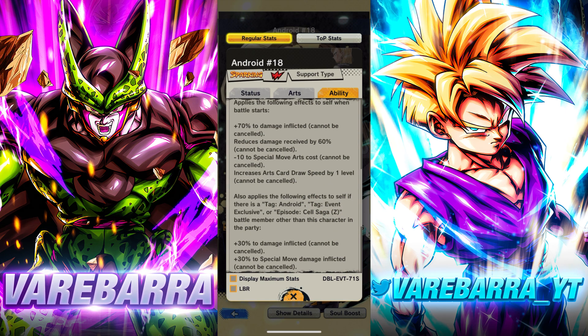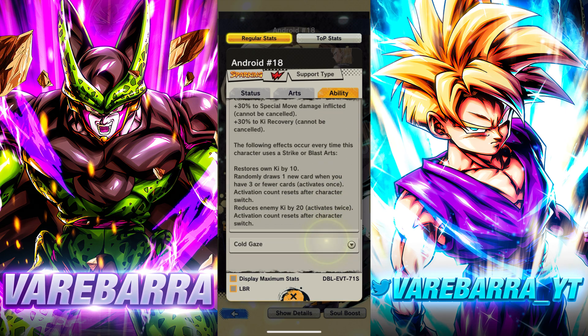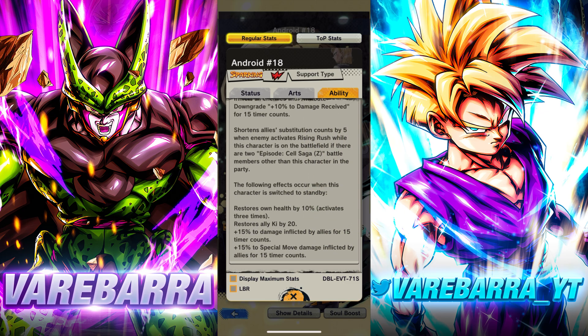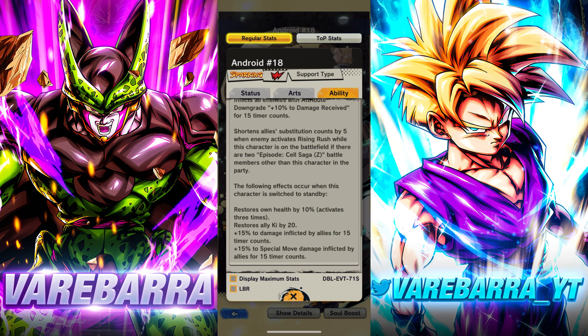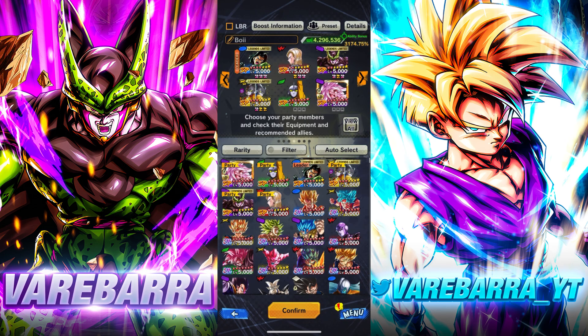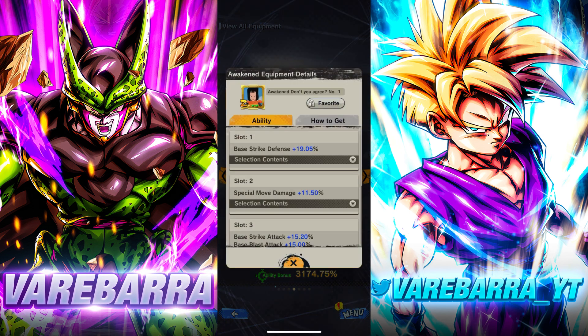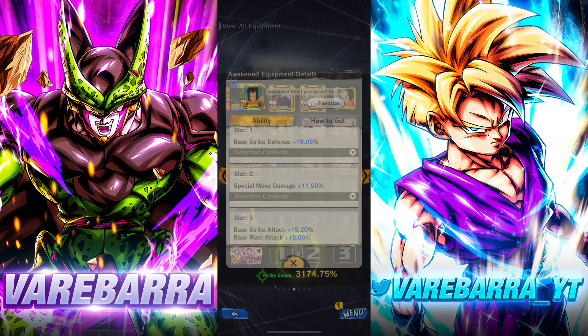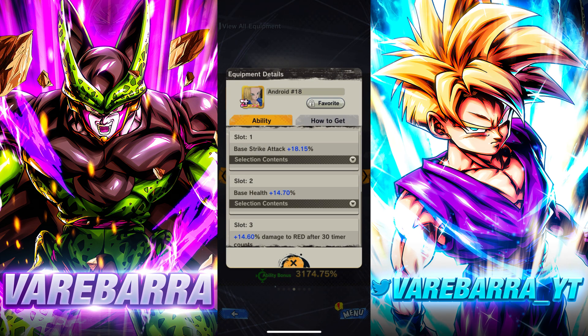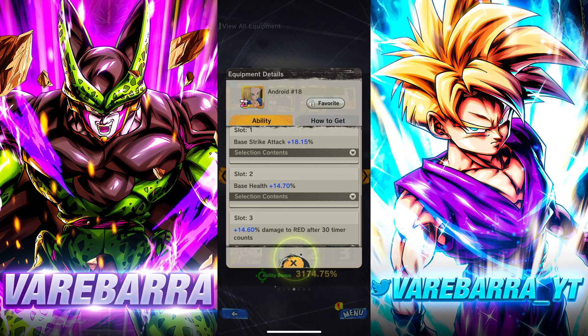She's pretty damn good. She has a lot of damage afflicted buffs, she has swap-out buffs. When you swap out from her she's giving a heal to herself, giving the team damage afflicted, then team ki, and also giving them a boost to special move damage. Those are the highlights. For equipment I gave her special move and the always blast special move, and then something just giving her some HP.